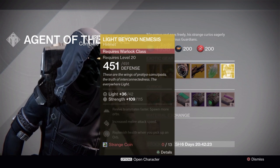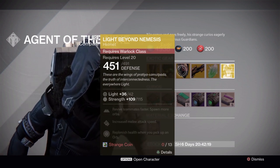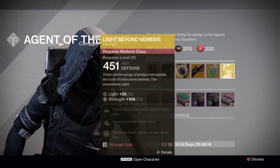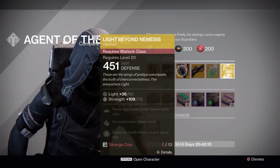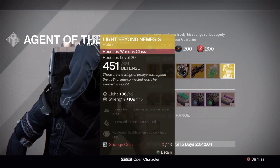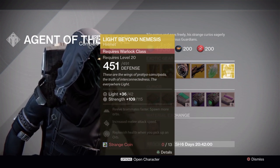Next up is for warlocks — they have the Light Beyond Nemesis. It lets you revive teammates faster, spawn more orbs, increase melee attack speed, and replenish health when you pick up an orb. It's pretty good for Crota's End and everything, unless you have the Apotheosis Veil, which is better for orbs because popping your super on that one also regens health.